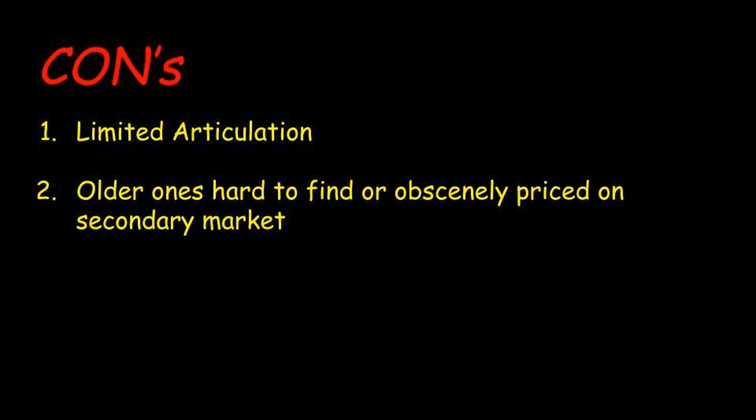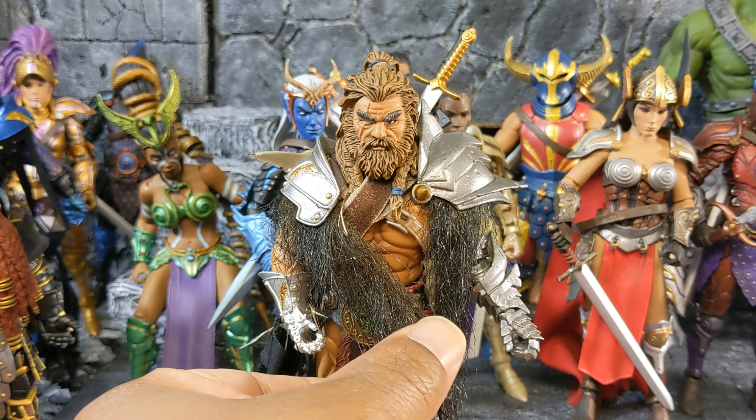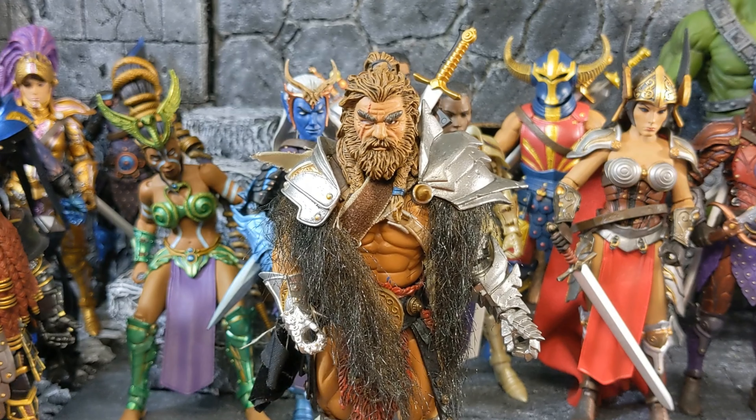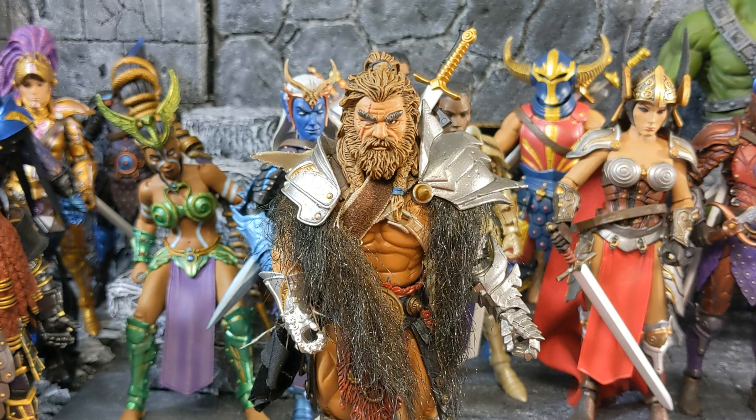Second con: older figures are hard to find. Atlas the Conqueror, for example, is a 1.0 figure released at least twice — in the original 1.0 and again in All-Stars. If you want him now, you'd probably have to pay between $175 and $300 on eBay, which sounds like a lot, but other figures go for even more. When I got him I paid under $150, and that was about a year and a half ago. People selling these figures know they're valuable and charge accordingly.